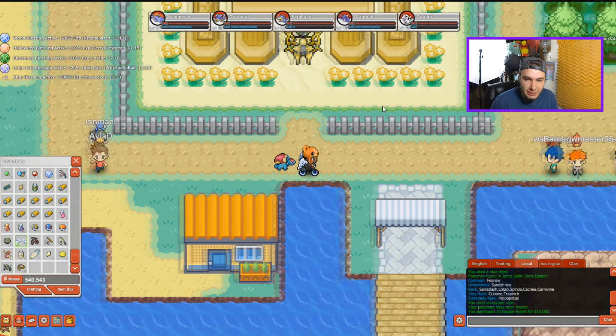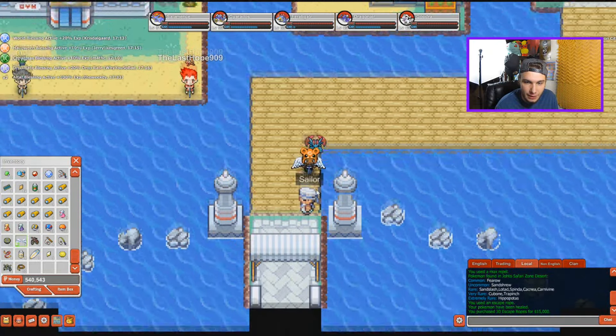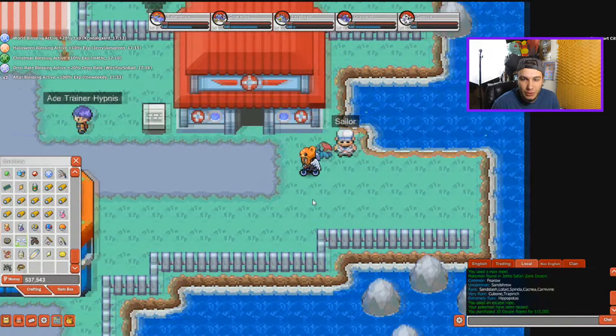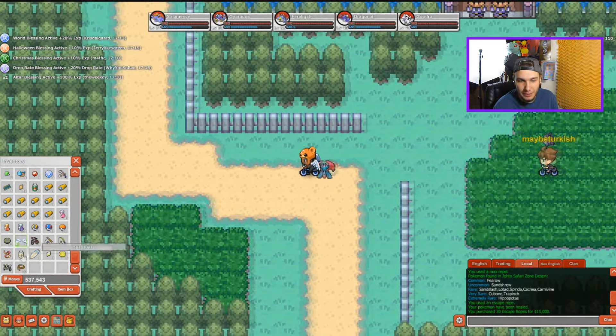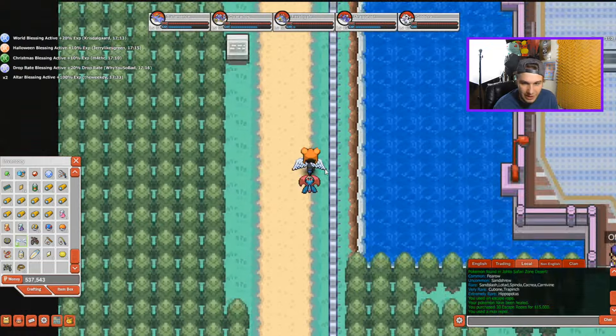Now that we're back in Vermilion I can show you the next place that Trapinch can be found, and I think Trapinch spawns a lot more commonly up here. This place is actually in the Hoenn region. If you have access to the Hoenn region you can go to Slateport City and from Slateport City you can go north. It's going to take a little while to get there but it's worth it if you want Trapinch.